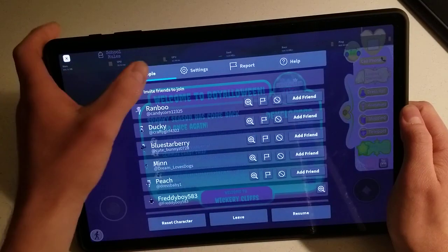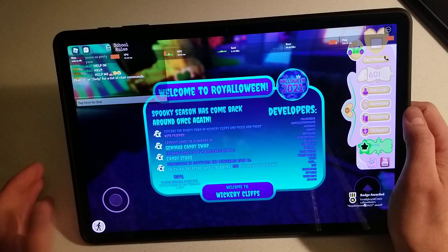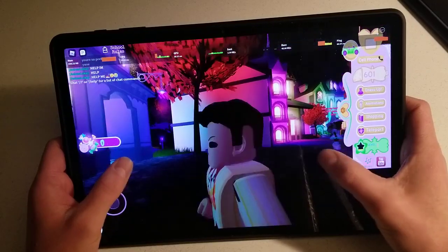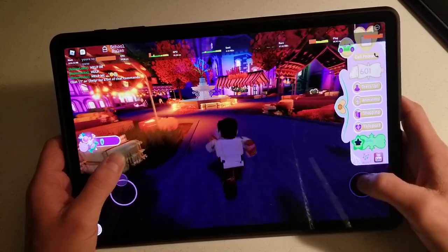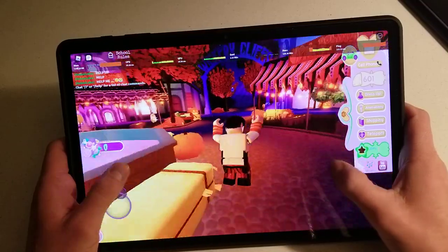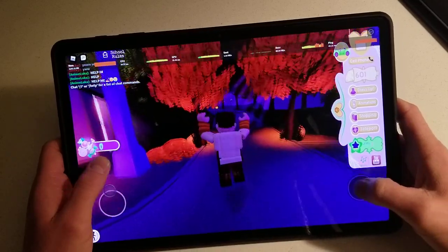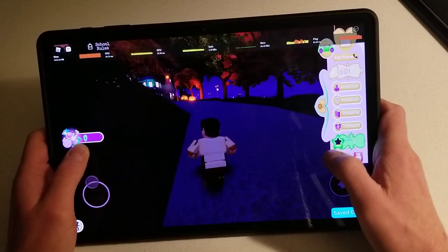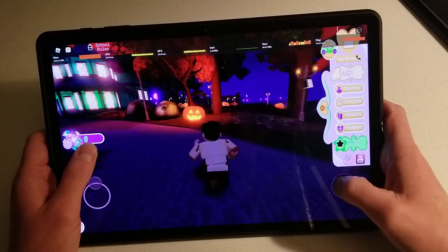Going into this again — graphics are maxed out. My finger keeps slipping off the control pad. Of course there's no issues at all. This tablet is very much a beast. It looks fantastic and the colors are just very popping, especially in Royal High here.